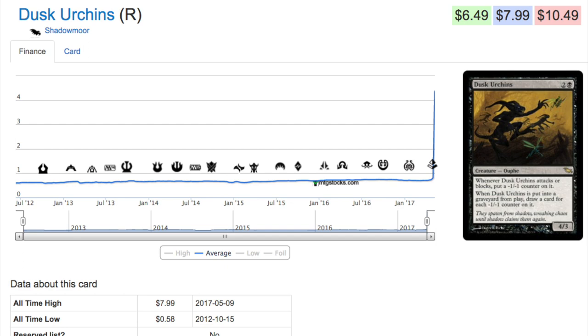I'm actually going to show you a collection I purchased maybe a year ago, and there are literally a few hundred dollars in just these commons and uncommons. Devoted Druid is a six-dollar card now and it's a common, and there are a lot of those.